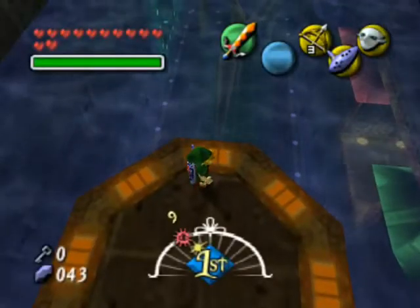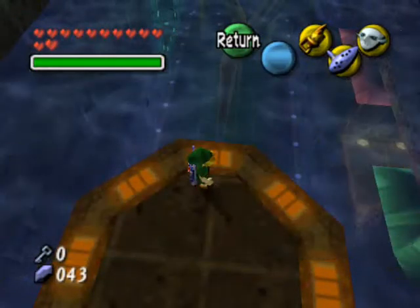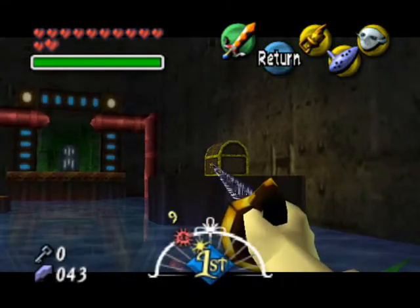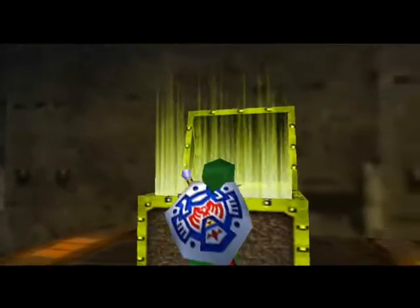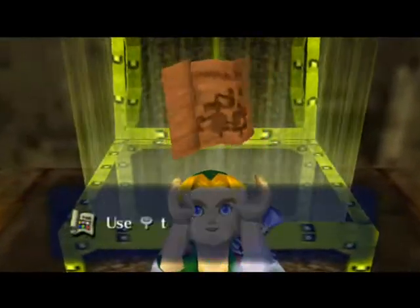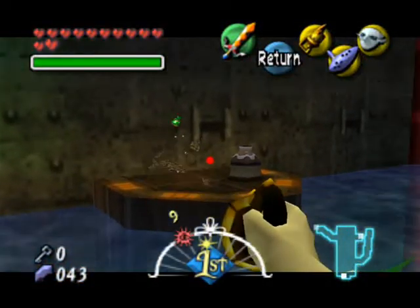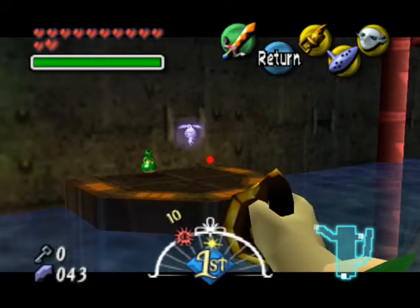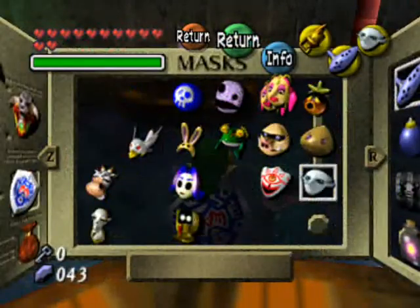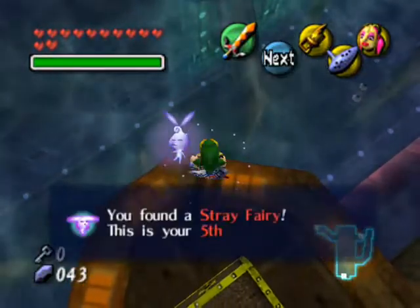We can get there if you want to — you do this early. We can get there using the hookshot. So let's use the hookshot now and use that as our target. There's the map — I know how to use a map, thank you. You can also do this really early too. Open those two pots. One of them contains a fairy in it, and it's that one right there. Put on your fairy mask and let her come to you.